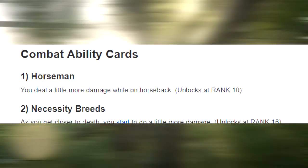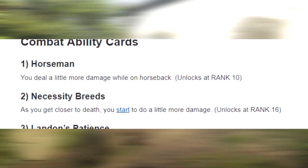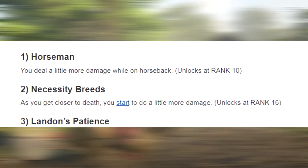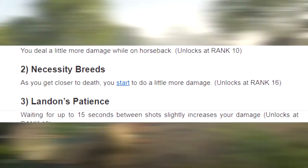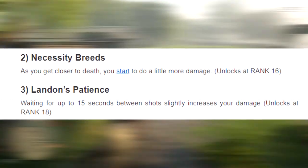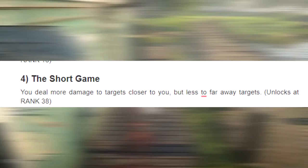The next ability card allows you to deal a little bit more damage while you are getting closer to death, and you unlock this at rank 16. Don't get me wrong, it is a good card — you could use it to your full advantage in some game modes — but this isn't one I'm actually going to be recommending.